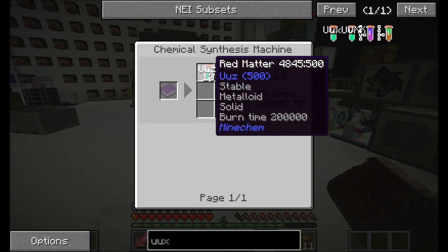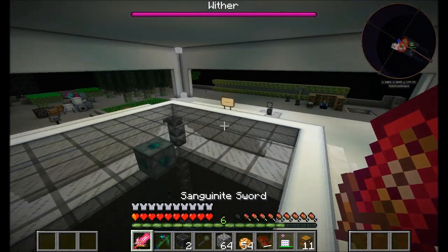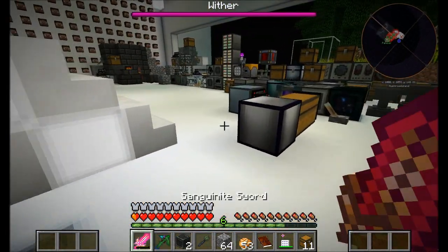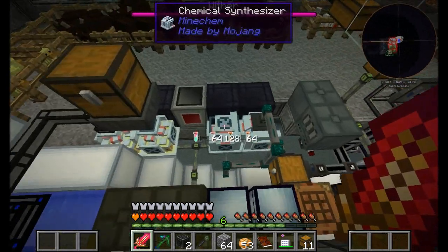And red matter is 500. The trick to red matter, by the way, is that tin is element number 50. So we had a lot of tin, and it was very easy to turn element 50 into element 500, as you can probably imagine. Powers of tin and all that fun stuff. So we've got all the ink we need.